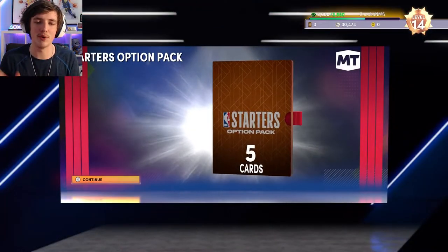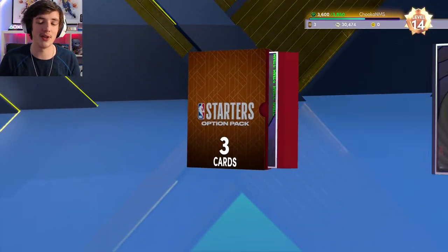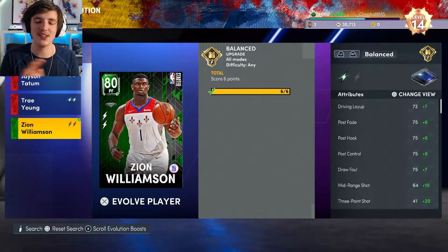That boosts his three-ball up to an 87 and his mid-range also to an 87. He'll be my backup point guard. Now this starter option pack — obviously with Evo and Trae Young — we have to choose another player. There's three left: Jokic, Jonathan Mitchell, and Zion Williamson. I will be leaving Nikola Jokic till last. I chose to do Zion next, just to get him out of the way.